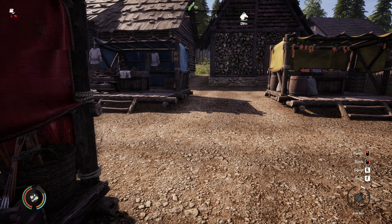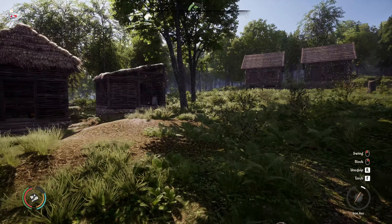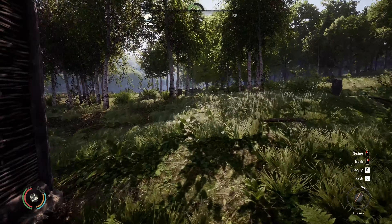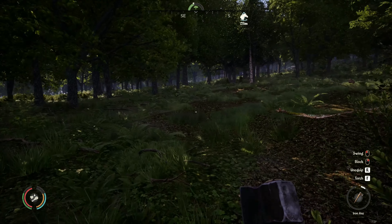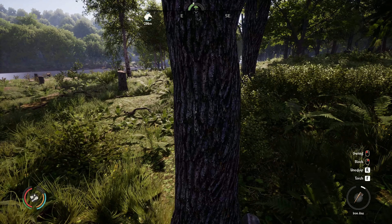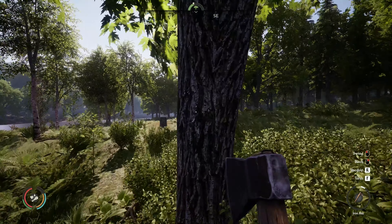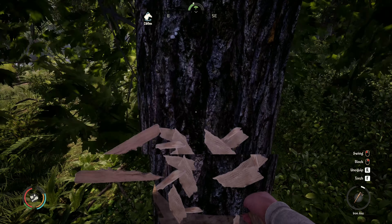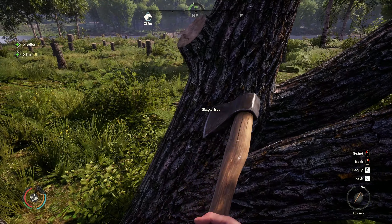So the builder's hut needs six logs. I quite like those trees so I'm going to leave those and look around for some maple trees, trying to stay out of the way of the lumberjack over there. Buildings have a certain distance they're willing to travel to chop things down - same with the hunters, they've all got a certain range. That should give me a total of eight logs.